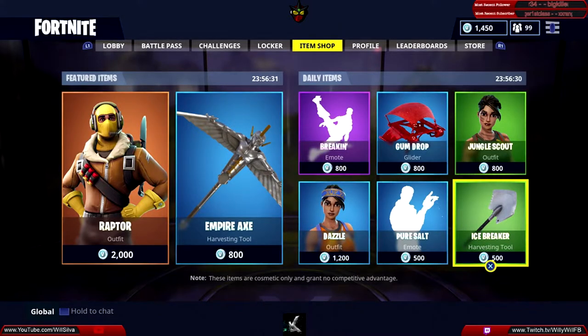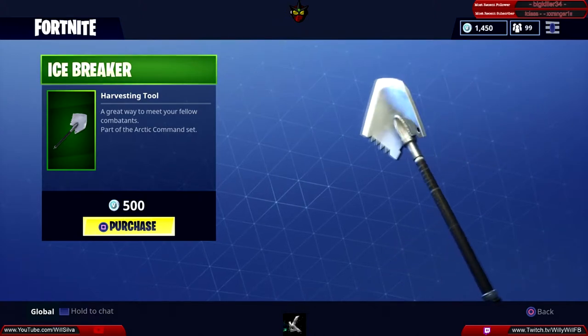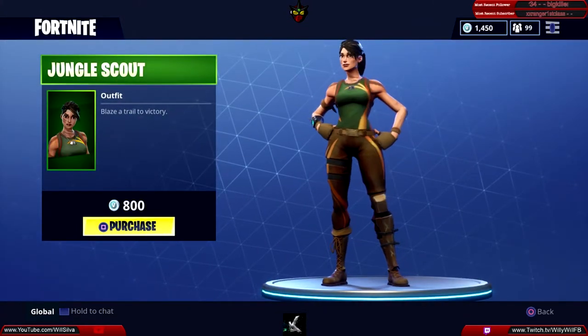First we have the Icebreaker harvesting tool — this is going to cost you 500 V-Bucks. Then we have the Jungle Scout outfit, which is going to cost you 800 V-Bucks.